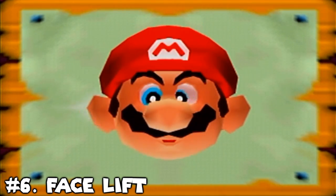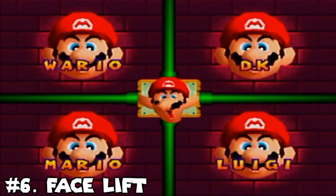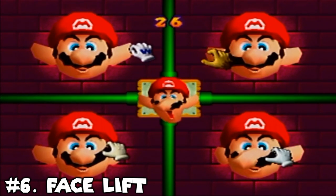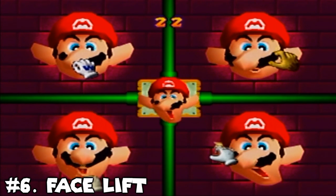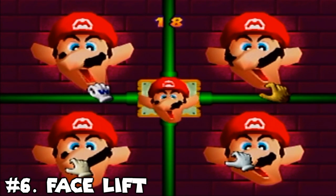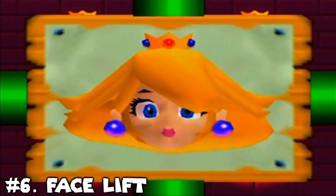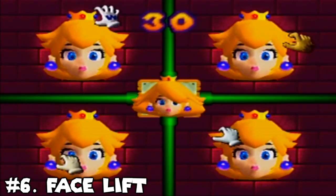Number 6: Facelift. Facelift doesn't quite defend its title here, but it's still one of my top 10 favorites in Mario Party 2. Overall, I think it does get better with the inclusion of 6 unique faces to mess around with, and I honestly don't hate that it's a battle game either, as it does challenge accuracy as a skill. But I wish some of the faces could be edited more — in fact, for Peach's face you can only edit the hair for some reason. I still love the minigame, but it's definitely not the best minigame this time around.